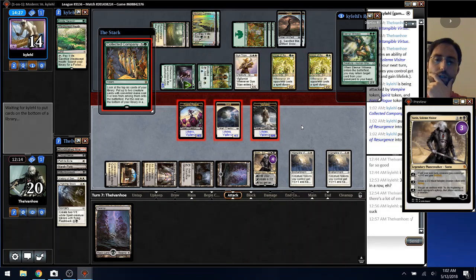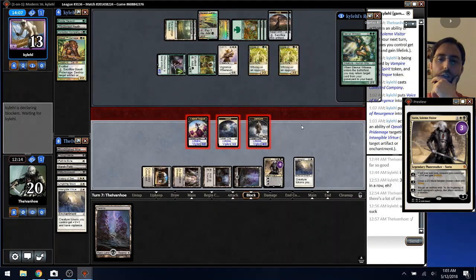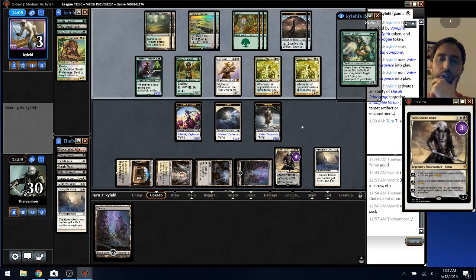Company does change things but not enough. Just means my Sorin may or may not die. Next turn I'll attack on the Titan, get the Pride Mage back again, hit the other Virtue — but I still have some lethal flyers in the air. Can E-Witness get back Company? Hmm.